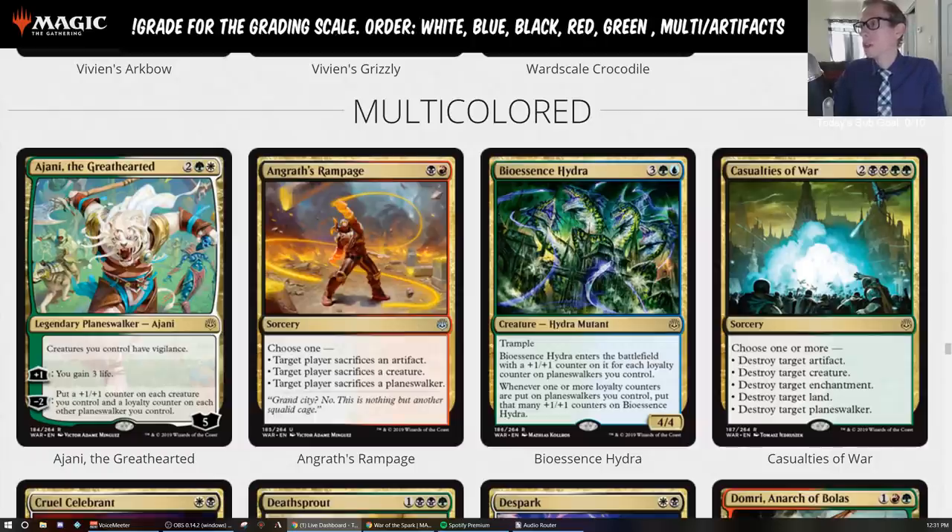Casualties of War — two black, two green, sorcery. Choose one or more: destroy an artifact, creature, enchantment, land, or planeswalker. It is six mana and double black and double green, which really narrows the decks you can put it in. This card's pretty sweet though. I think this one is also kind of underrated. In a world where we have four-mana wrath effects, it may look like you don't really want this. The big part that makes this card good is the destroy target land — that's really valuable in Standard.